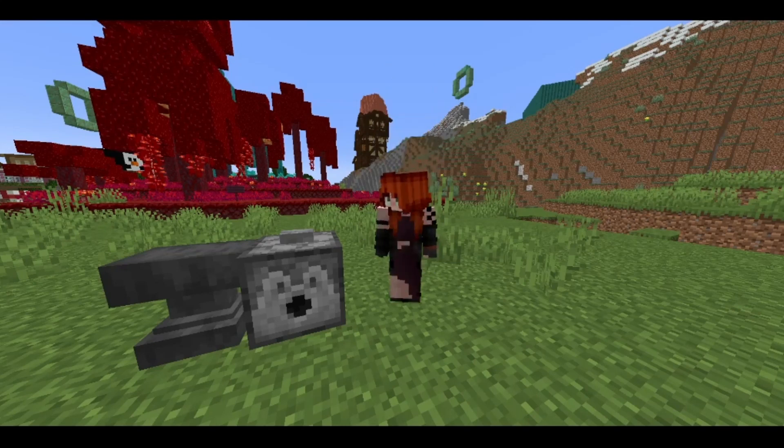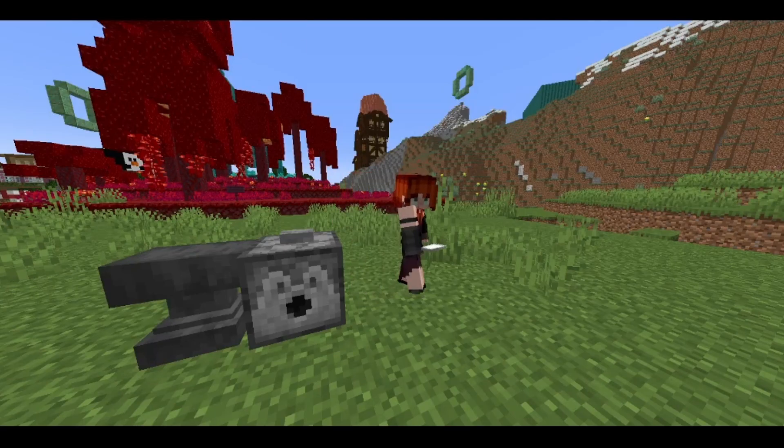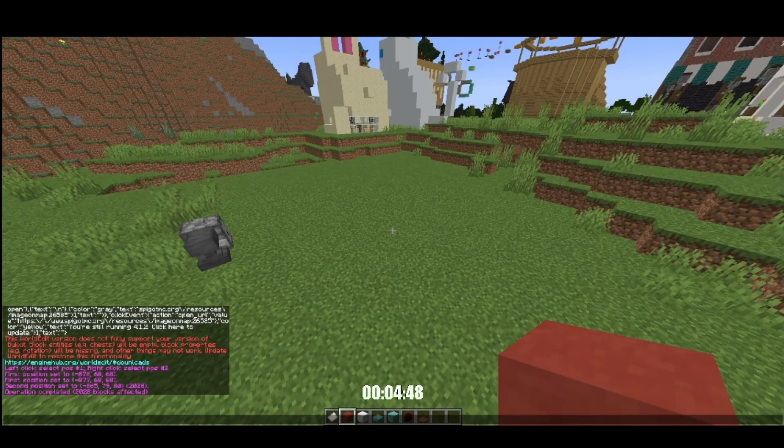Hello everyone and welcome back to another timed build challenge. In this challenge we are going to be doing five minutes of building with a random theme selected by this dispenser. All we need to do is press this button and we will get a theme in our hand — and the theme is zen. So we will be building a zen theme build for this.